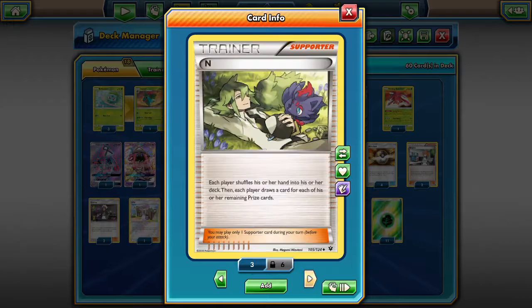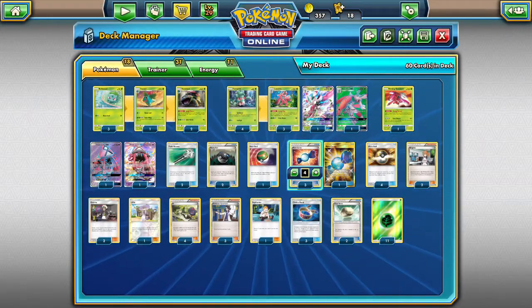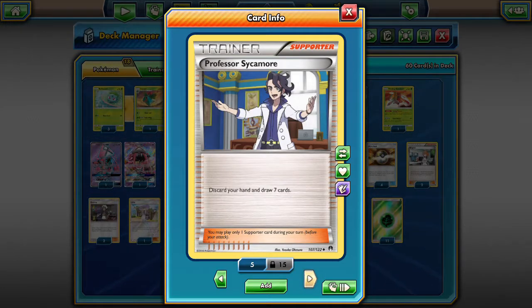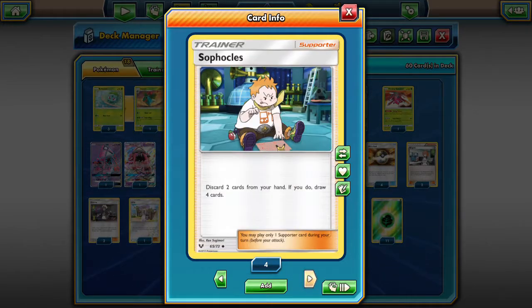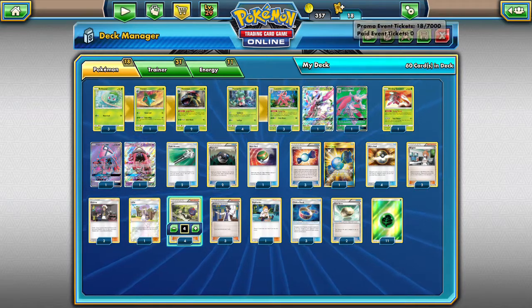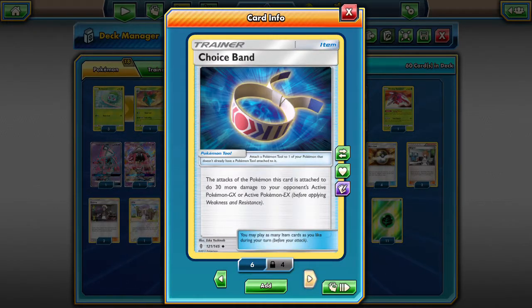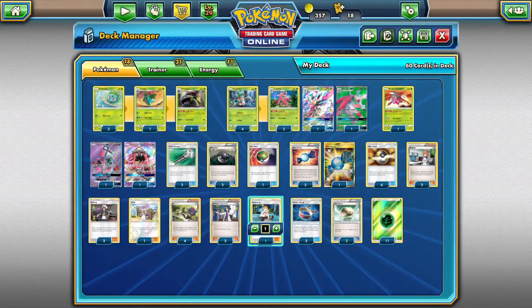One Lillie for general draw support in case we don't have what we need — Lillie can give us an extra two cards if we don't want to discard anything. We have four N to be able to shuffle back everything and get it back later in the game. Three Sycamore for general draw support — discard your hand and draw seven cards when you need to. We also have one Sophocles — discard two cards from your hand and draw four cards. This is useful when you already have your Venusaur set up and don't need Bulbasaur or Ivysaur anymore but still need energies or tools. We're rounding it out with three Choice Bands, two Float Stones, and eleven energies.